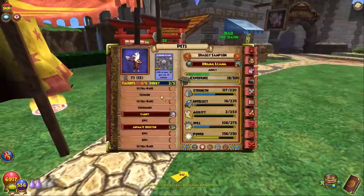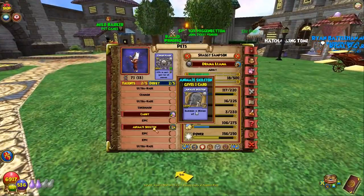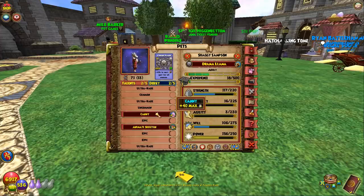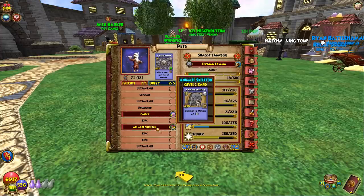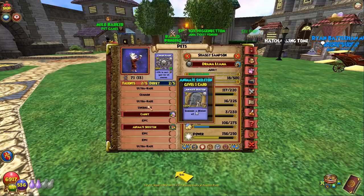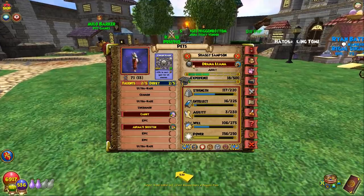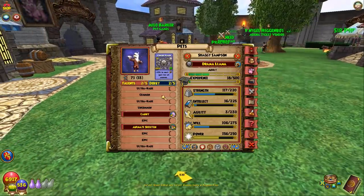Let's see what he got at adult first. I got Kenny and Animate Skeleton as the two talents. Kenny is just uncommon — he has a couple uncommons in there — and Animate Skeleton is ultra rare. So those are two of the other talents, meaning we now know four of them. I will link the wiki page. That is what we know so far for this death pet. Also Virulent Plague — we'll go ahead and cast that at the end.